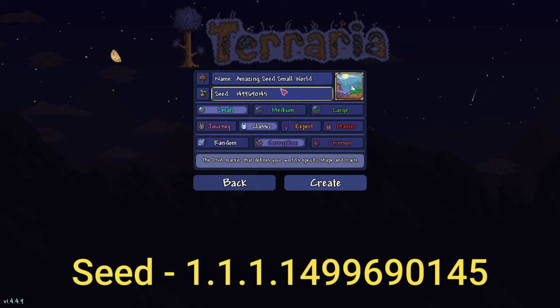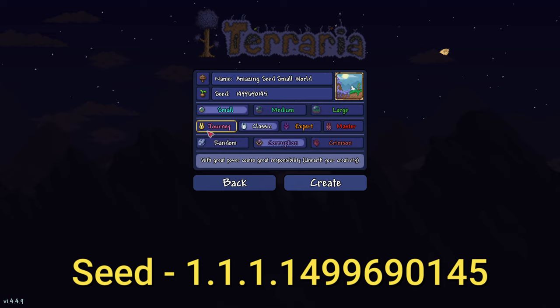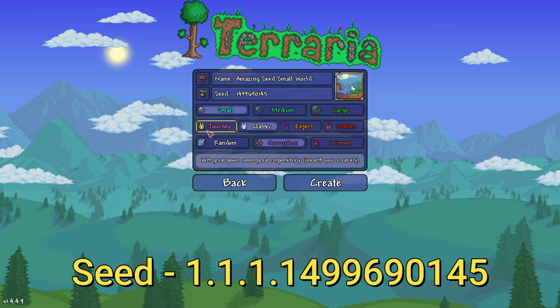The size of the world has to be small — not medium, not large, those are different worlds. The difficulty does not matter. You can have a Journey, Classic, Expert, or Master world, but if you want a Journey world you need a Journey character. And finally, the evil world has to be Corruption, not Crimson and not random. Make sure it's a Corruption world.